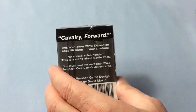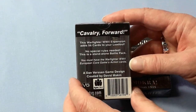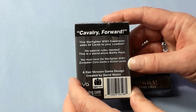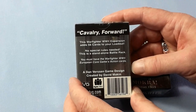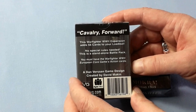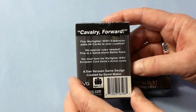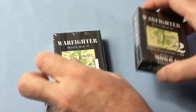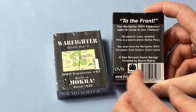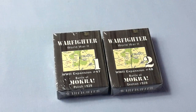These two are a set — Cavalry Forward. This Warfighter World War II expansion adds 56 cards to your loadout, no special rules needed. This is a standalone battle pack, though you must have the Warfighter World War II European core game's action cards otherwise it won't work. They're both designed by David Makin, so we'll see what this is all about.